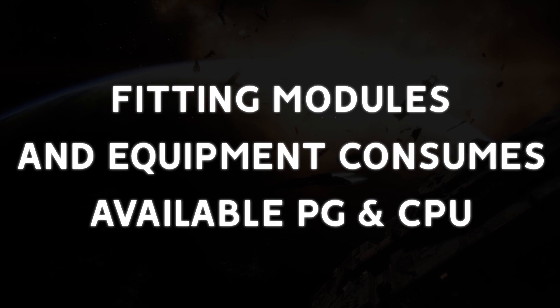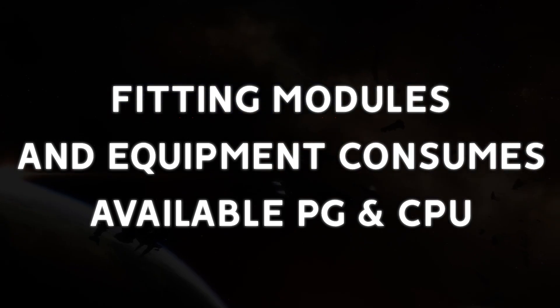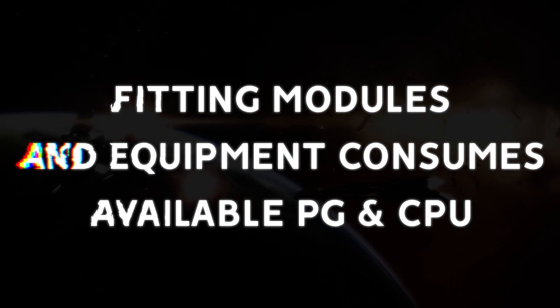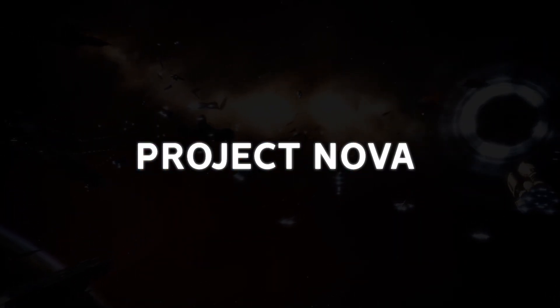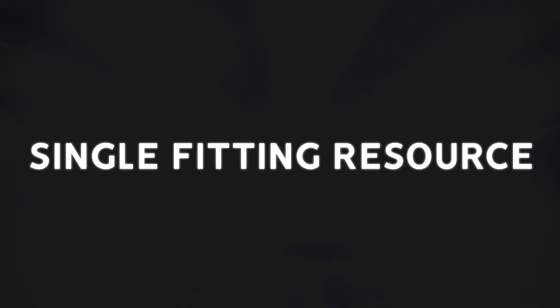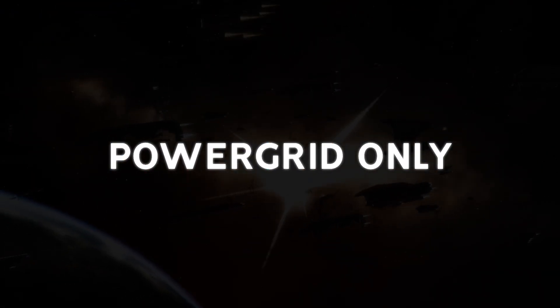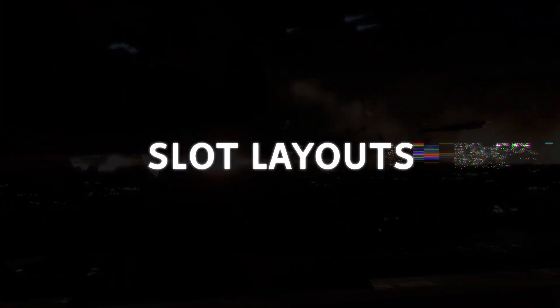If the cost of the weapons, modules, and equipment exceeded the amount of available CPU or PG of the drop suit, the fit would be rendered invalid and you could not use it in battle. Nova will follow a similar model, however the developers have decided that instead of having two fitting resources there will be only a single fitting resource — drop suits will only have a power grid limit and everything you fit to the suit will have a power grid cost.